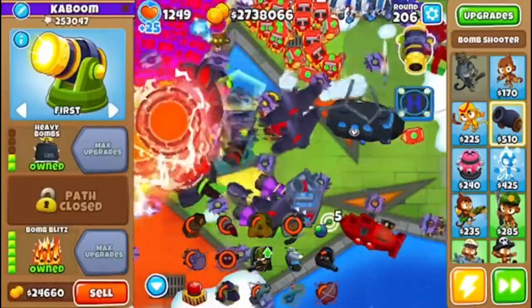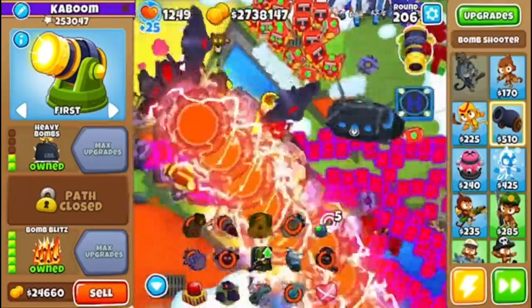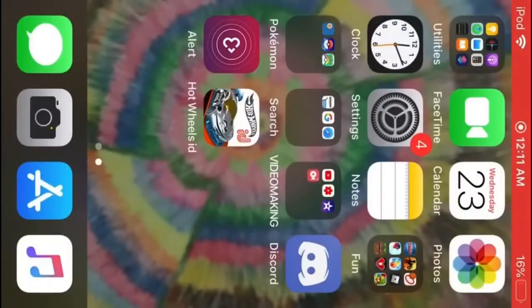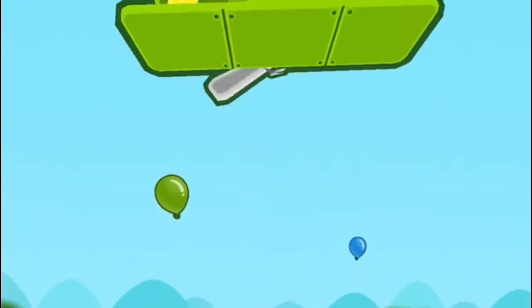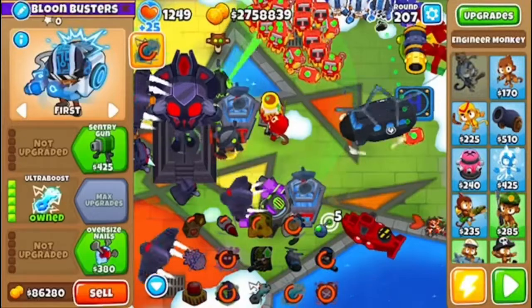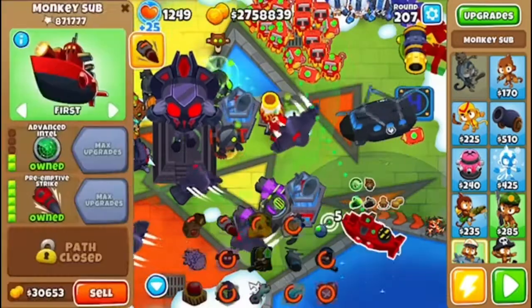As you can see with my road spikes, nothing has gone through. We basically have everything that we need. I might want to sell some things. We're currently at round 207. What's the least amount of pops? Everything's doing fairly well. Since I have a lot of lives, I can sell some things — though that pains me. Nothing's gone through so I guess I can sell those too. That's probably enough.